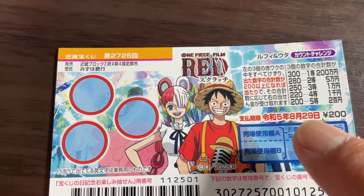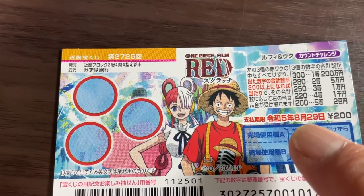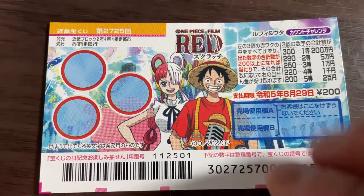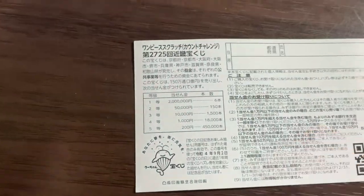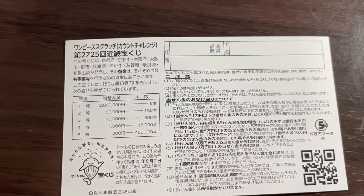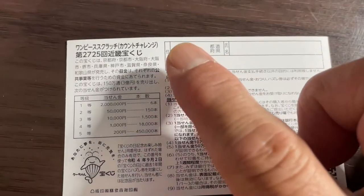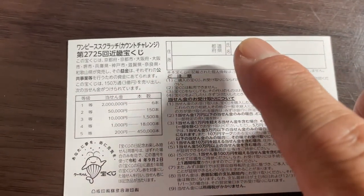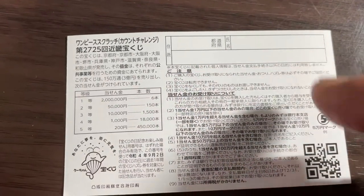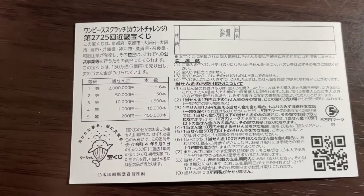You have until August 29th, Rewa 5 — that is 2023 — to claim your prize. Quickly looking at the back, here is a breakdown of the prizes and the rules in Japanese. If you happen to win the first prize, you're going to have to fill in this area: your prefecture, then your full name, then your address in Japan. All winnings are tax-free in Japan, and even tourists can play this game.